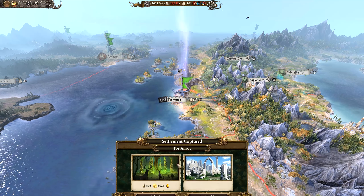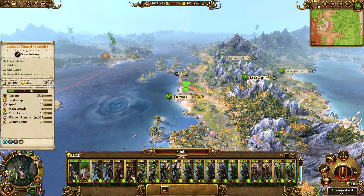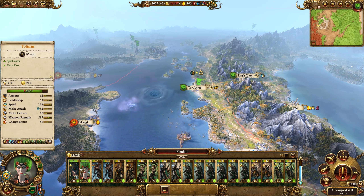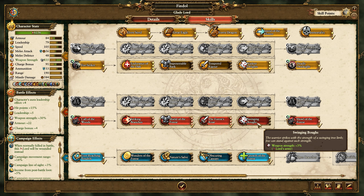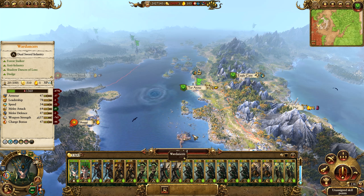Let's take that Tor Anroch settlement and we will build it up. I probably should have thought about seeding it if it's already got gold there, but oh well. Fyndolf leveled up from that, so let's continue with the swinging bows in order to increase weapon strength on these units.